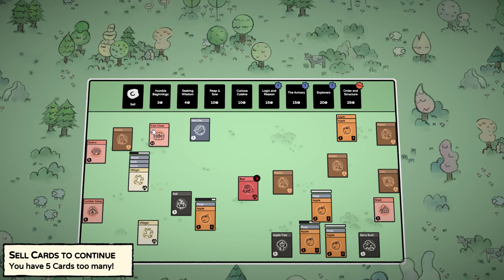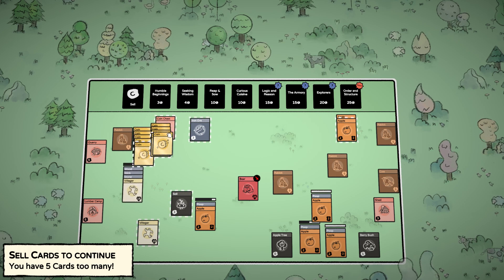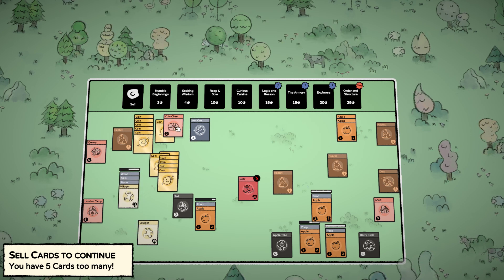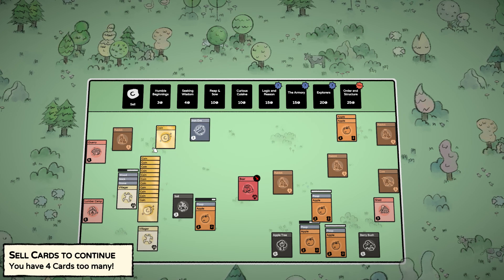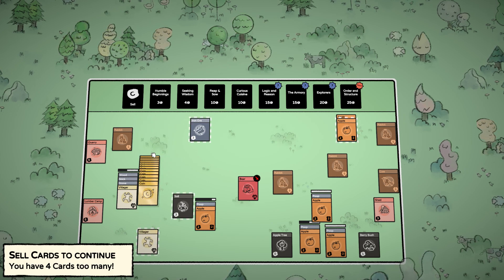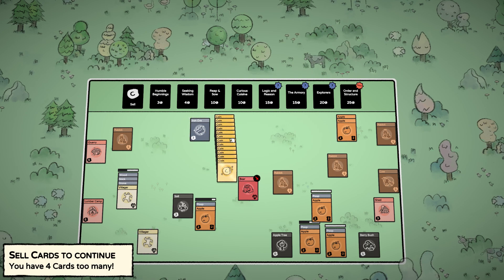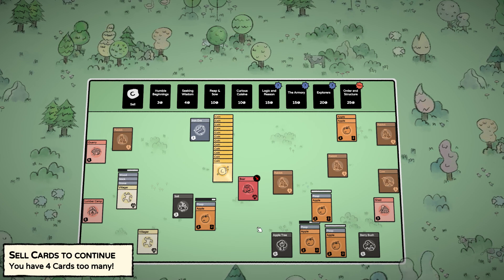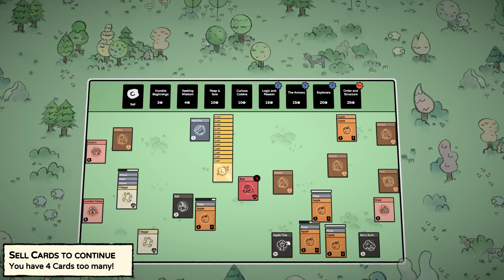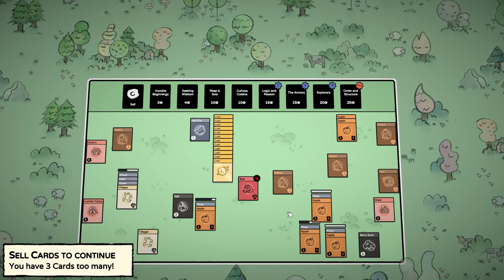I cancelled the queen chest — if I empty it first. More cards. I need to kill some rabbits soon. We're about to have two new apple trees, so I guess it's fine if this one goes. Still three cards.